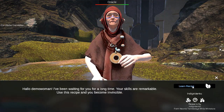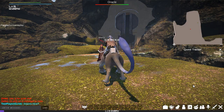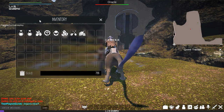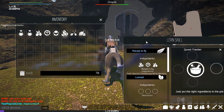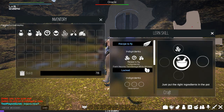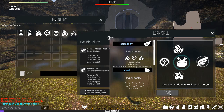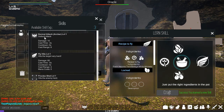I have reached the Oracle and she has given me a recipe. Now I just have to mix the right ingredients and the potion will be mine. I've crafted it correctly and now have an available combat skill point which I can use.